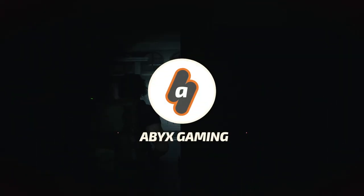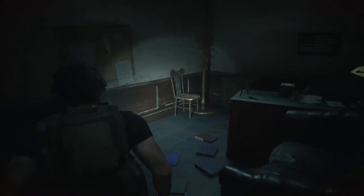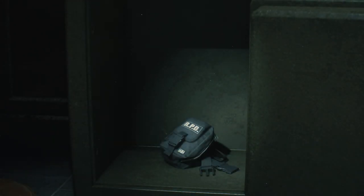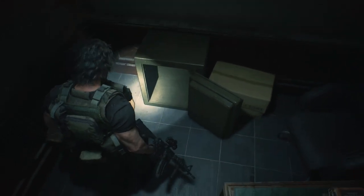Hey everyone, this is Angel from Apex Kenny with a brand new video for Resident Evil 3 Remake. If you find this useful, feel free to leave a like or check the playlist in the top right corner for more videos of the game. In this video I am going to show you the combination of the safe in the police station so you can get the very useful hip pouch for 2 extra slots of inventory in Resident Evil 3 Remake.